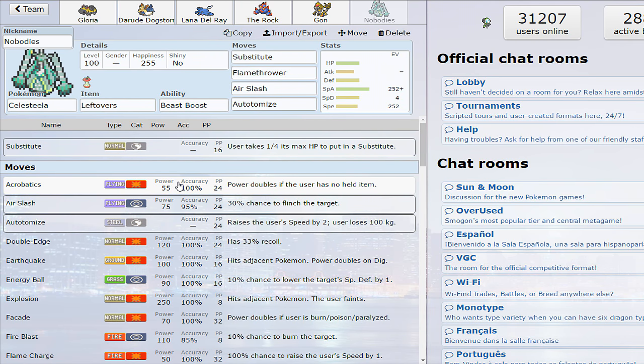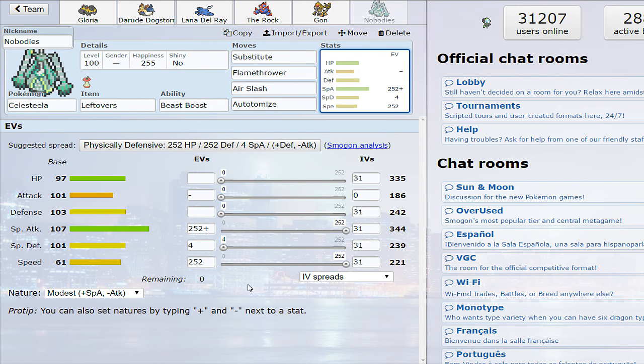Substitute, Air Slash, Flamethrower — good, solid coverage. There's a bit of overlap, but in my opinion those two moves work best. I've tried Flash Cannon, I've tried Energy Ball. Honestly, I think Air Slash and Flamethrower are the greatest moves to have.